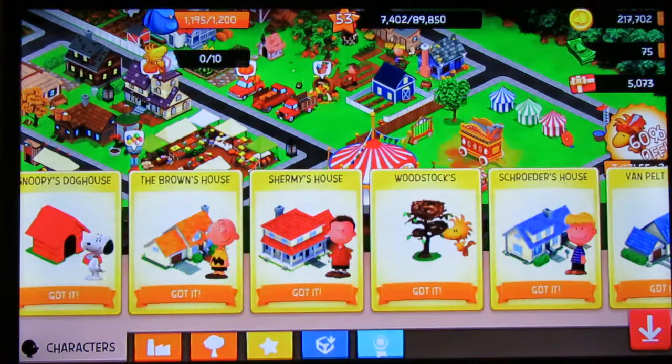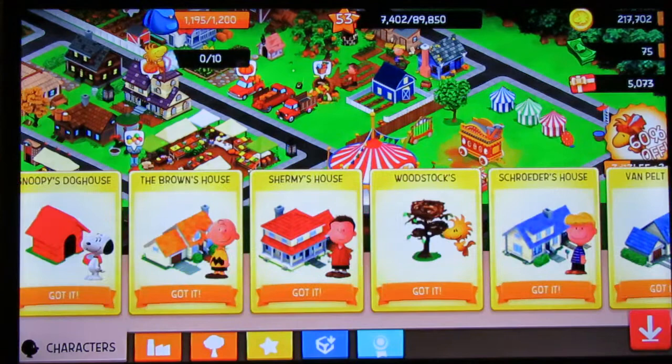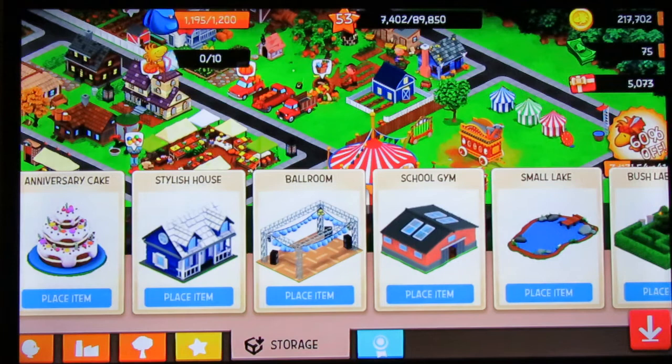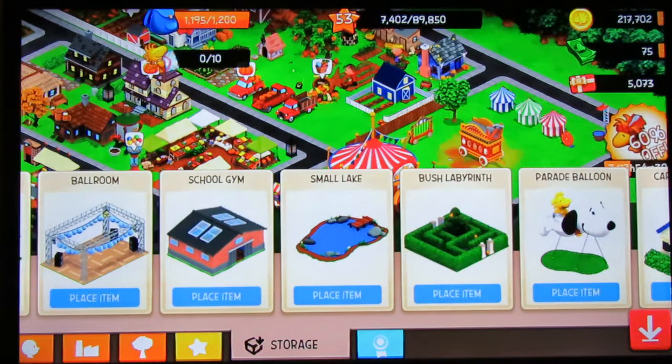Just to show you guys the storage — I've got all this other stuff that I had to move. I earned the grain silo and I have it, it's just I have nowhere to put it. It's supposed to go on the farm but I really don't have the space. I still have the school gym from the back-to-school event with the science fair — I don't know where I'm going to put it, somewhere in the school I guess. And the small lake, which was from the summer event with Peggy Jean — I have all this stuff.